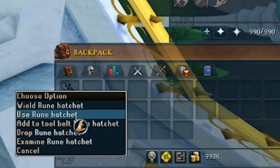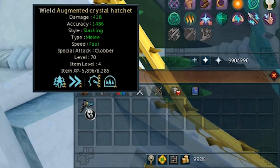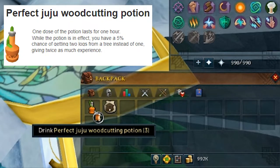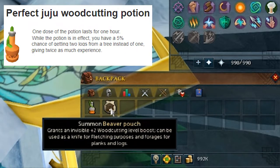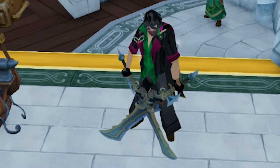First, upgrade your rune hatchet to a crystal one with honed and refined — higher is better. Then drink a perfect woodcutting juju potion and summon a beaver for that sweet hidden woodcutting level boost.